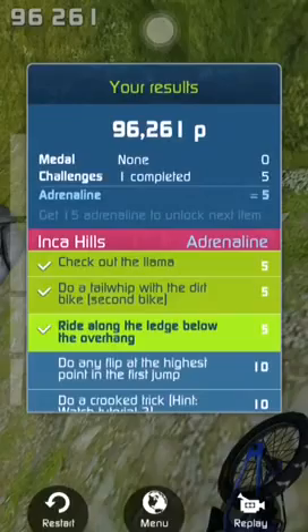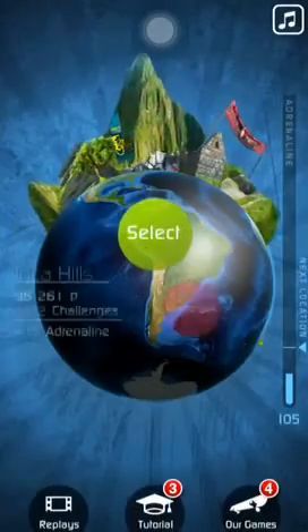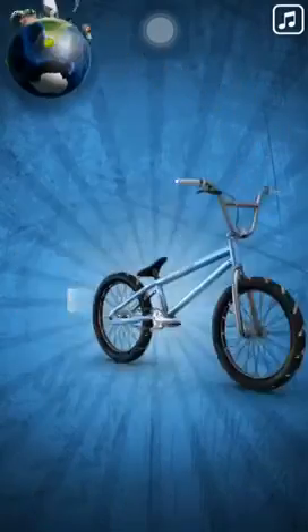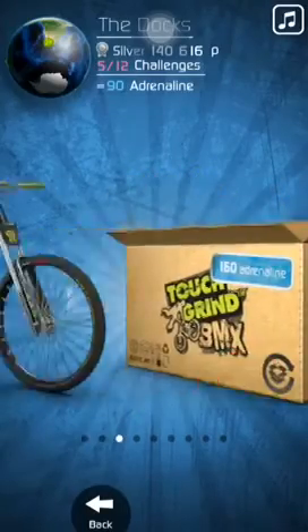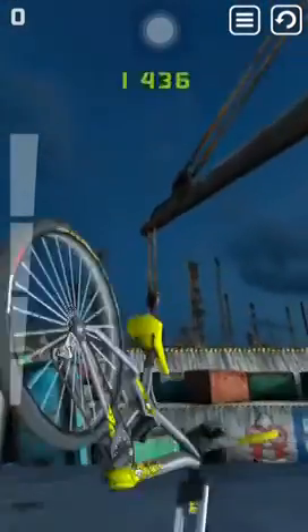Let's go to my main menu. Let's go to Docks. Let's use this bike — like, what the heck. Hopefully I can get a paint unlocked on this.